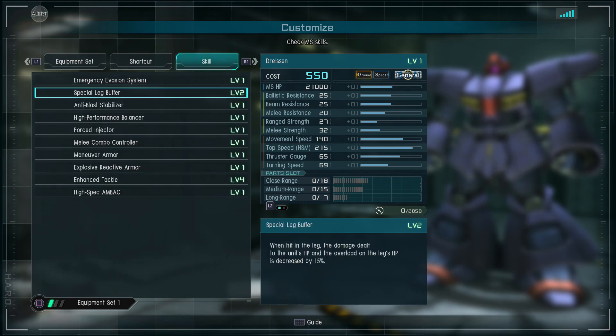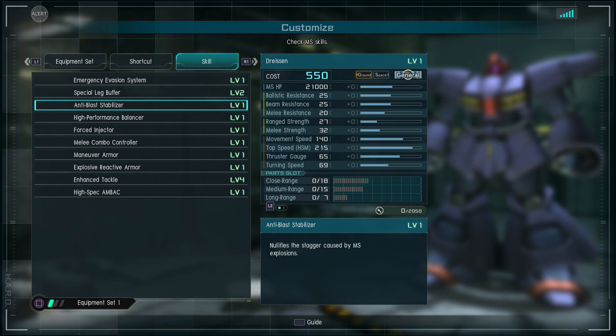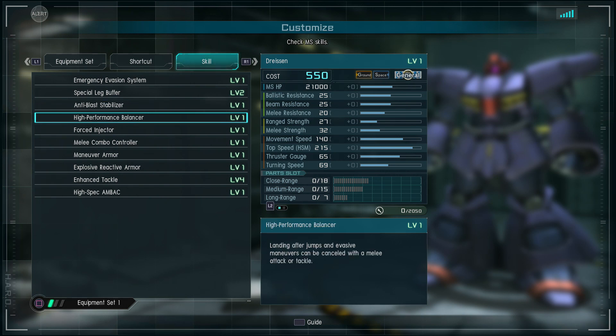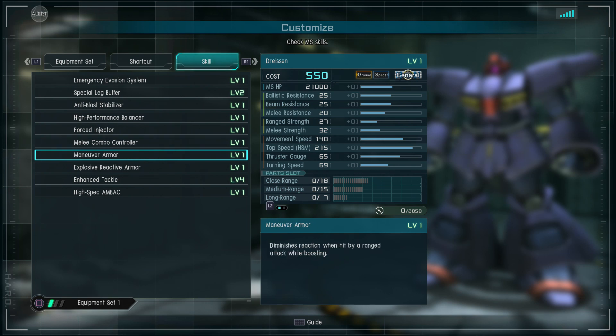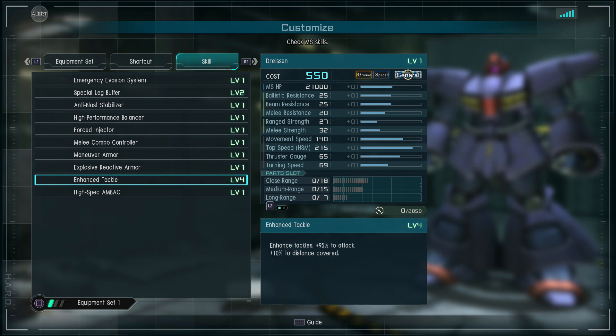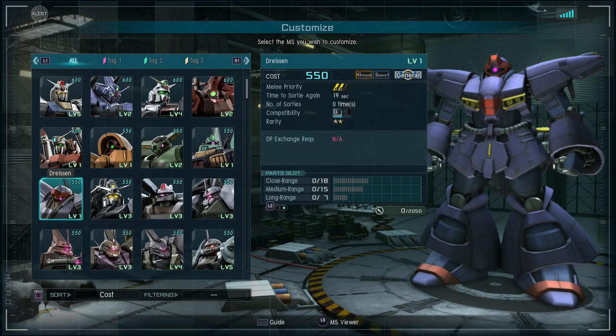Skills: it has a dodge roll, Level 2 leg buffer for damage reduction, anti-blast stabilizer so if you're close to a mobile suit when it explodes you're okay, balancers which are necessary for using a melee weapon like that, force injector, Level 1 combo controller, maneuver armor, explosive reactive armor so it's got resistance to splash damage, Enhanced Tackle Level 4 which practically doubles your tackle damage and gives you extra distance, and AMBAC so it will be more formidable in space.